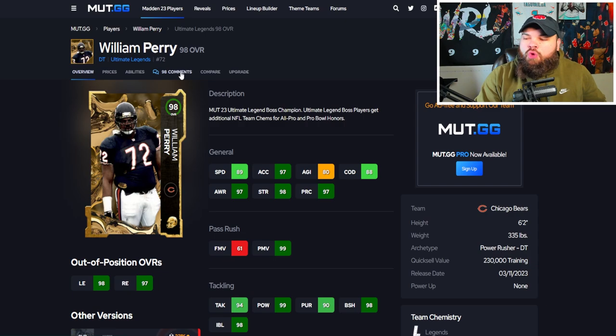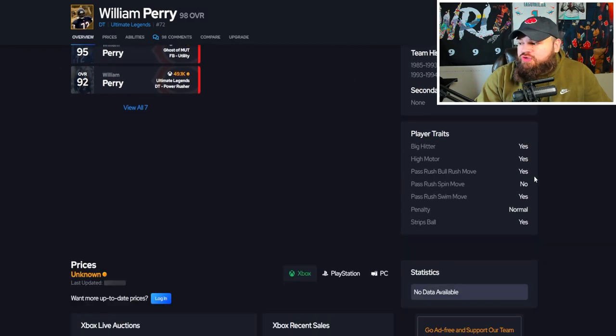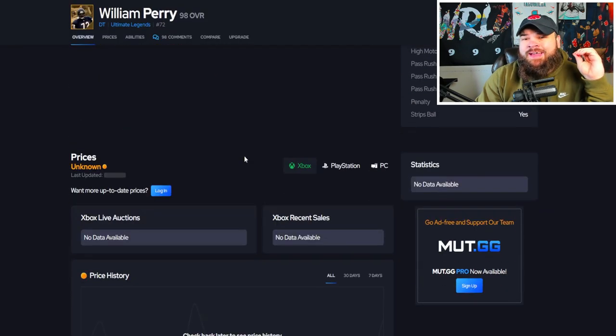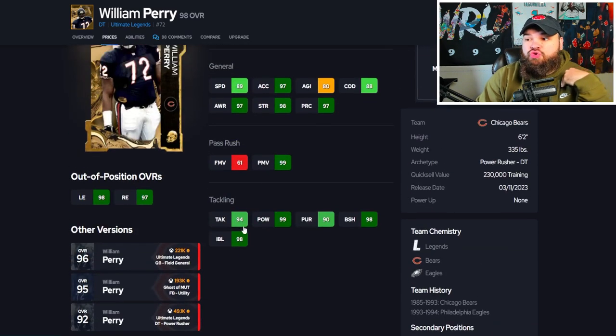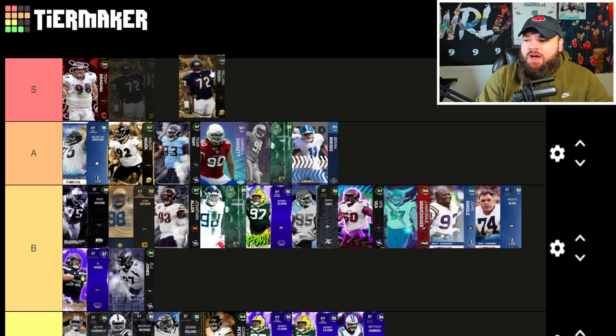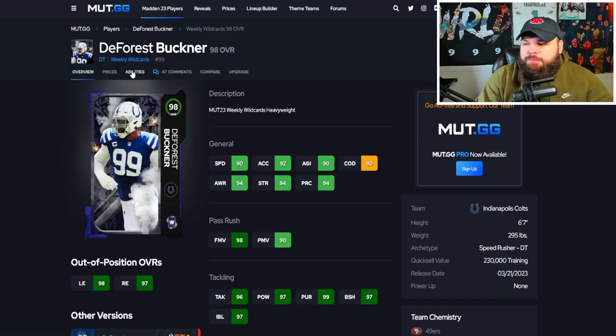Moving up to 98 overalls — the Fridge, William Perry, is six foot two, 335 pounds. Really good physical stats with 97 acceleration, 99 power moves, 98 block shed, 99 impact blocking. Has the swim move trait on yes. He always has low finesse moves but he plays so good — really, really good. For abilities, he's a 0 AP double or nothing player, can get 1 AP inside stuff or 0 AP El Toro. He goes S tier for me. Love the 0 AP double or nothing — right by the Goose, and the Goose might be slightly better.